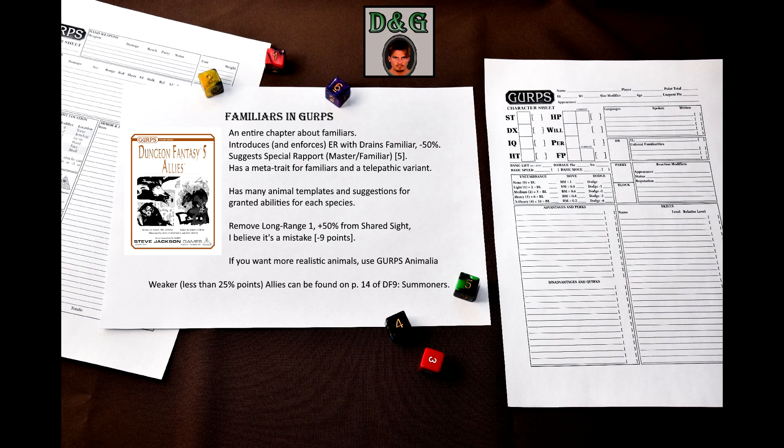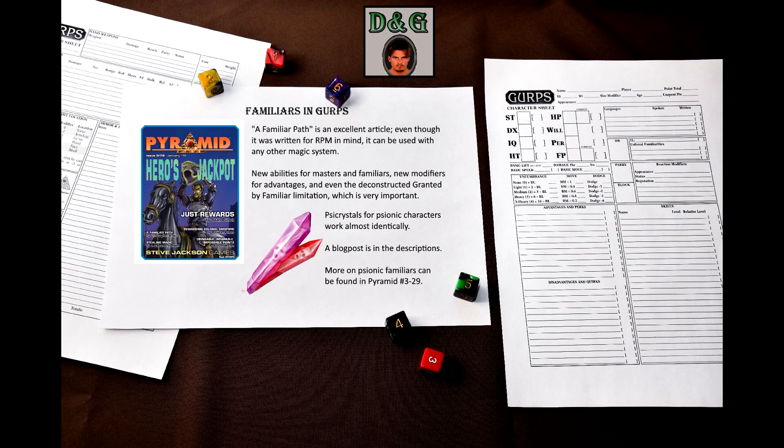While Dungeon Fantasy 5 Allies has many animal templates for the familiars, the templates are somewhat cinematic, as would be expected of a Dungeon Fantasy book. If you'd like more realism for animals, consider using animals from GURPS Animalia — the link is in the description. But that's still not all GURPS has about familiars. If you find this concept interesting, I highly recommend you get Pyramid 3.75. An excellent article about familiars there not only expands your options and provides write-ups for new abilities for both masters and familiars, but also has some new modifiers for advantages that cannot be found anywhere else.